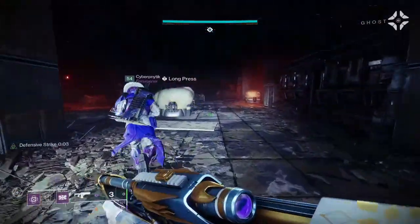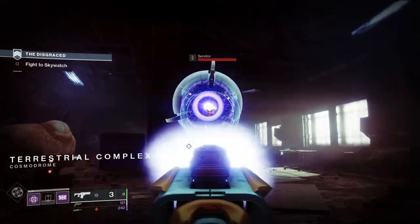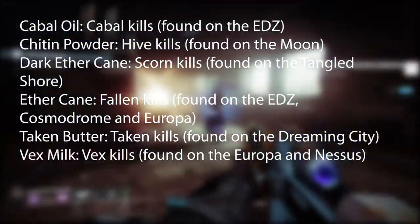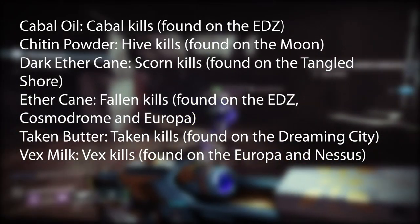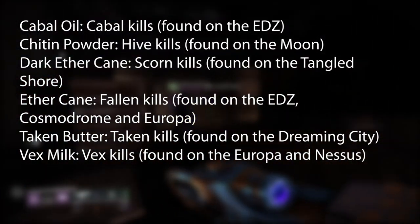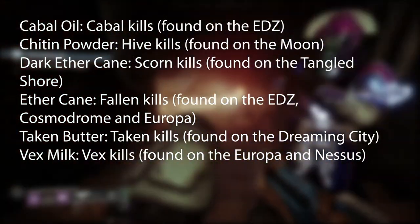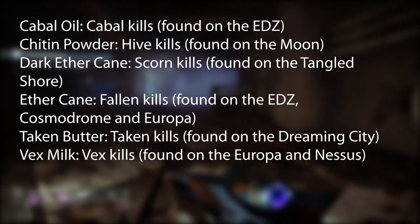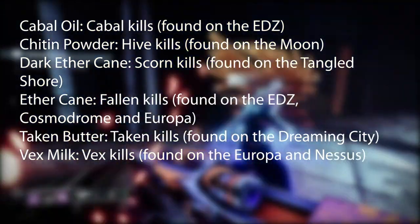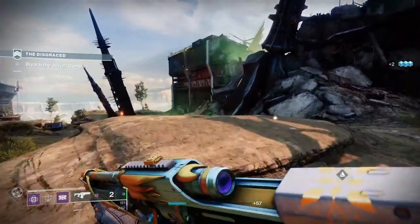There are two types of ingredients: common and rare. For enemy ingredients: Cabal Oil comes from Cabal kills on the EDZ; Chitin Powder from Hive kills on the Moon; Dark Ether Cane from Scorn kills on the Tangled Shore; Ether Cane from Fallen kills on the EDZ, Cosmodrome, and Europa; Taken Butter from Taken kills on the Dreaming City; and Vex Milk from Vex kills on Europa and Nessus.